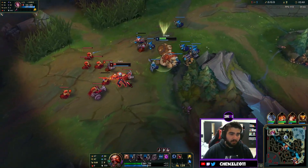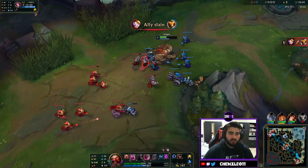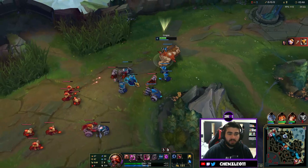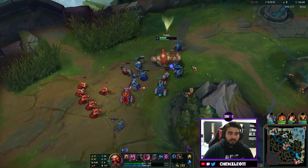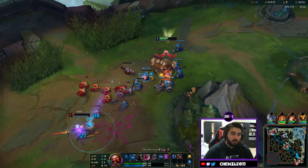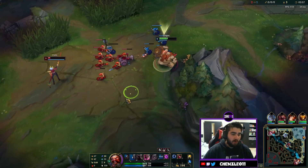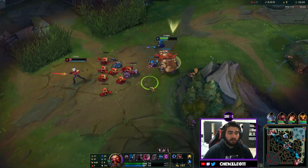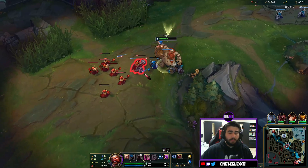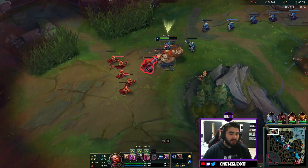We look at this trade — Fiora comes into minions and we are able to just absolutely destroy her in a trade even though she should demolish us as an AD champion. We get to hold the wave here, Arcane Comet dealing some sexy damage. If we hadn't burned Flash we could have just Flash EQ'd her and killed her, but that's fine. That's Happy Hour — very simple.